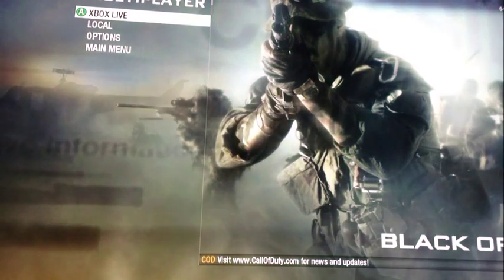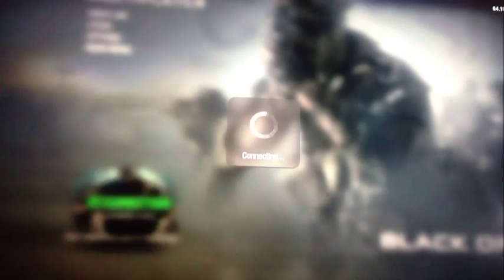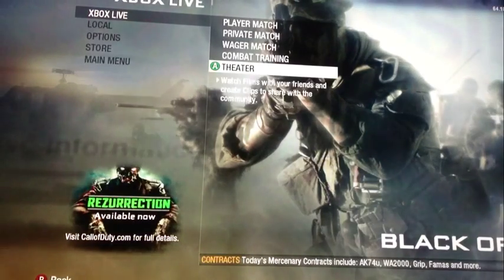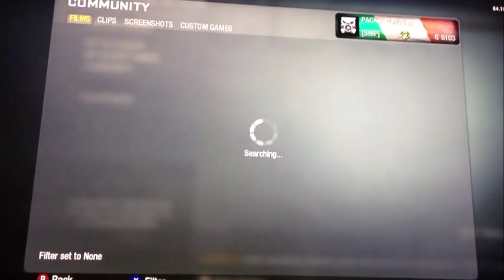I'm going to show you guys right now how to do that. Click Xbox Live of course, then go over to Theater — as I just said — and go to community clips. You start off in films but you're gonna go over to clips.